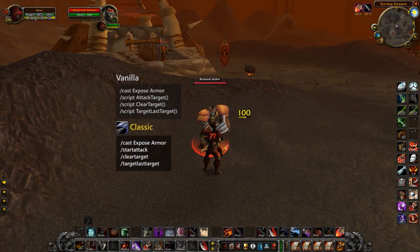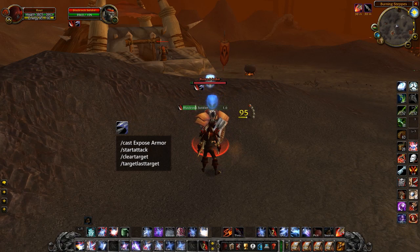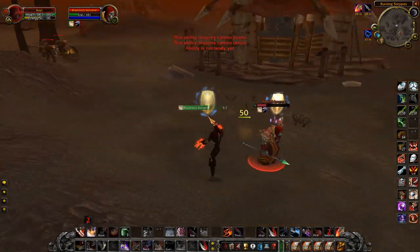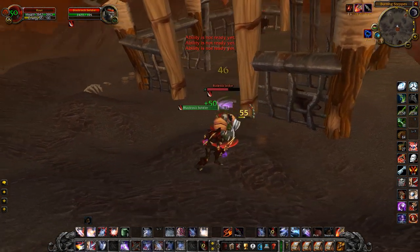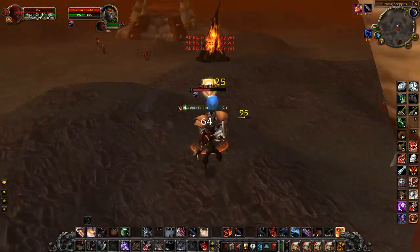The goal behind this macro is to cast Expose Armor on a target without breaking sap, gouge, or blind. Expose Armor starts your auto attack but doesn't actually do any damage itself. This lets you use your combo points and reopen on a target with less armor. I have no idea if this macro will work in Classic. The reason it might not work is because often the entire macro gets executed before Expose Armor is technically cast in game, meaning the slight delay causes Expose Armor to start your auto attack after stop attack has been executed.